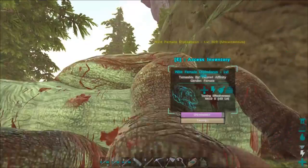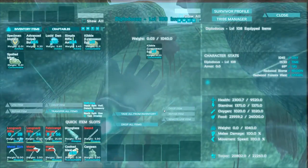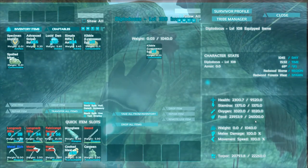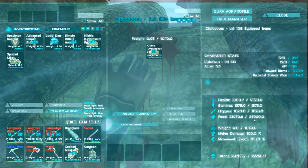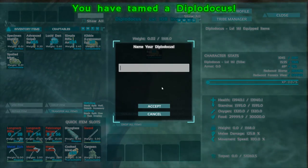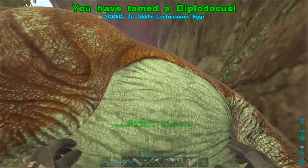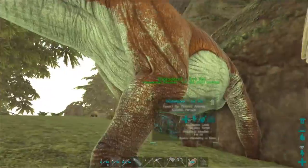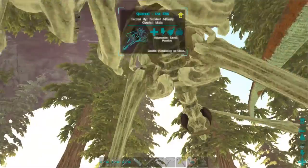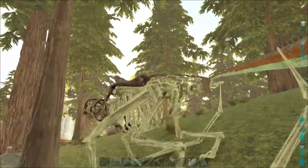Just one more bite for this level 108, the second female. Man, is she bloody — she did some serious damage. It looks like 50 kibble and then another 25 — there it goes. That was only like 55 — whatever, either way it's up and that's awesome. We've got two Diplodocuses. Diplos. Diplodocus — that's how it's pronounced.